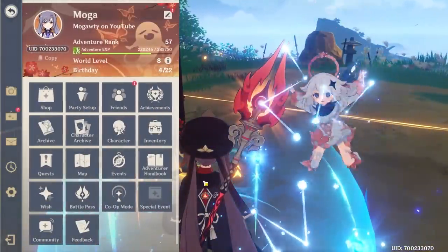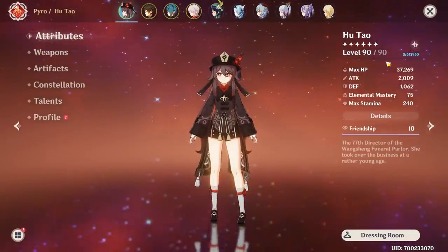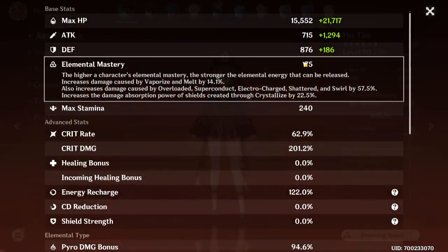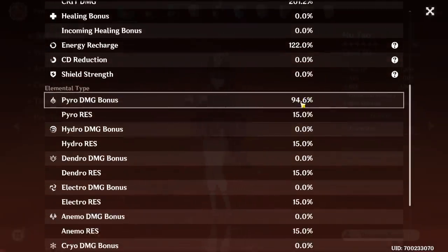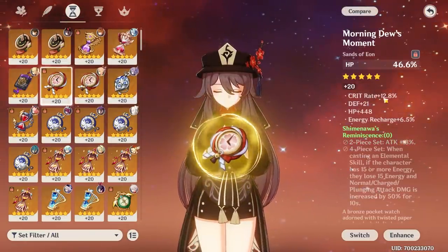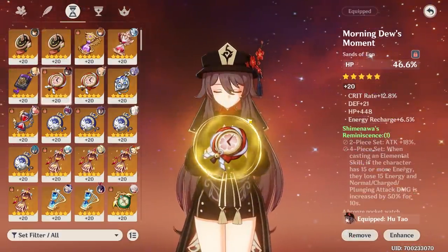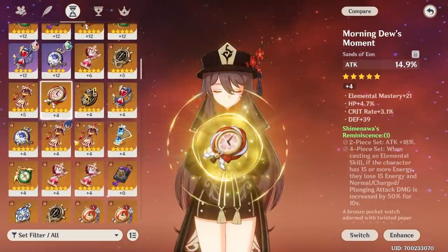Let's take a quick look at the attributes. Even though I say I have a decent set, her attributes are still going to be quite a bit worse because I've had a lot more time to farm Crimson and Millilith. But we have 2k attack, 75 EM, 201 crit damage, 62 crit rate — just got to keep that in mind. Currently 94 pyro damage bonus. I finally found a decent HP sands that went mostly into crit rate at 12.8, so I'm glad about that. We are going to be sticking with HP here.